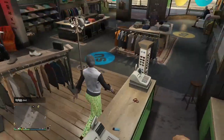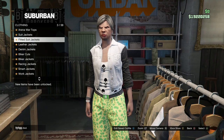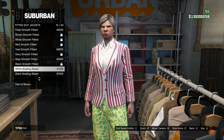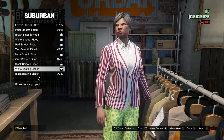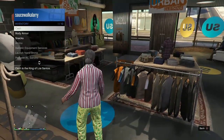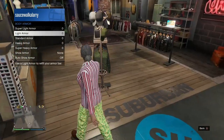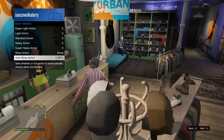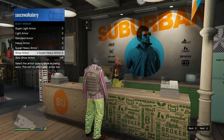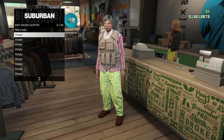Once you've saved the outfit, back out, come to the top section, go to fitted suit jacket, and buy the white bowin blazer. Once you've got that, back out, open up your interaction menu, go to inventory, go to body armor, and put on the super heavy body armor. Once you've got that, go ahead and save this outfit right underneath of your previous outfit that you just made.